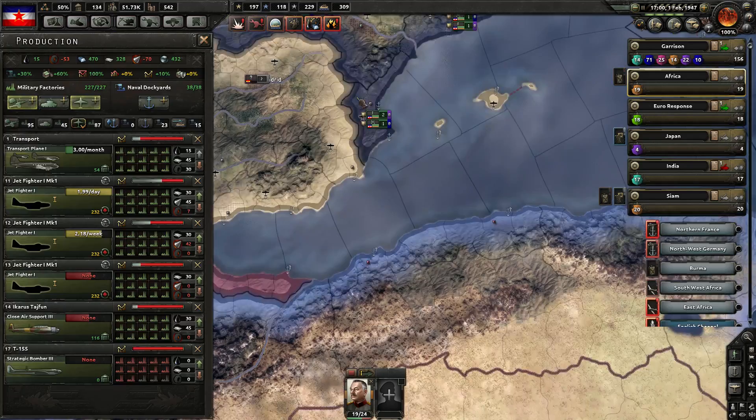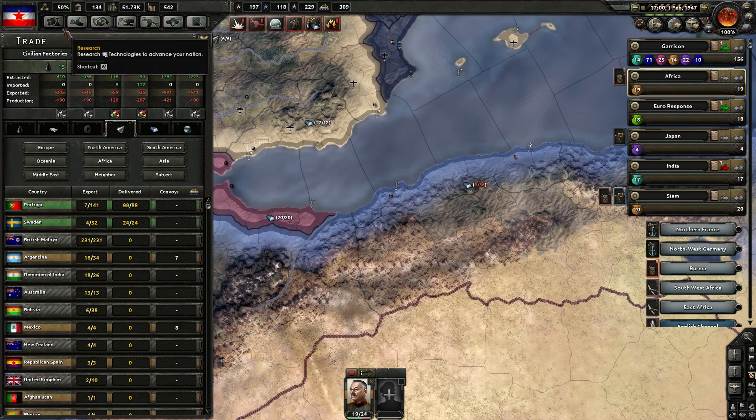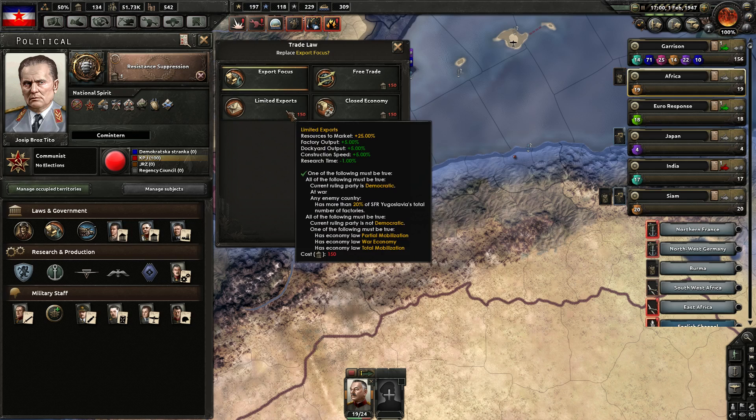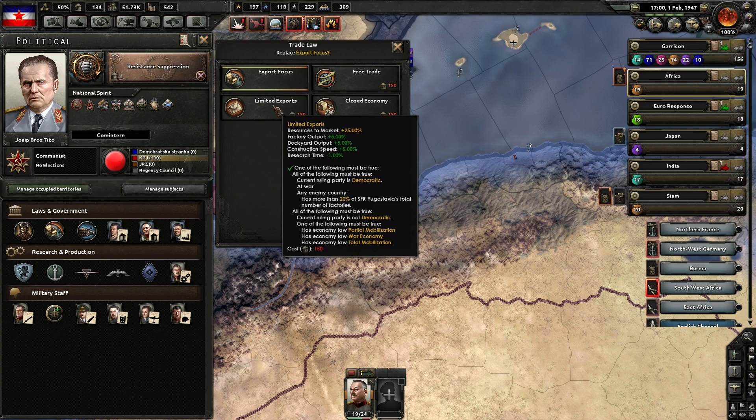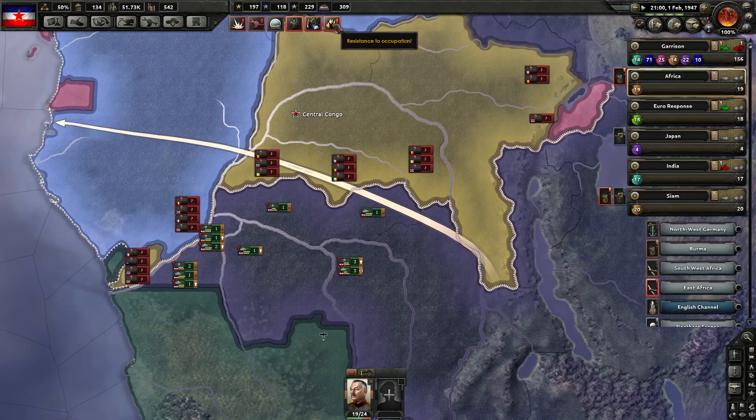Some people mentioned that yeah, we are exporting a lot of resources, but if I change my export laws, I don't like it because you get penalties to research and things like that. If we went to limited exports, you actually get less factory output, slower construction speed, and you lose a bunch of your discount to research time. Primarily we're just exporting to our buddies anyway, so they're the ones that are going to get the resources, and it's hardly the end of the world.